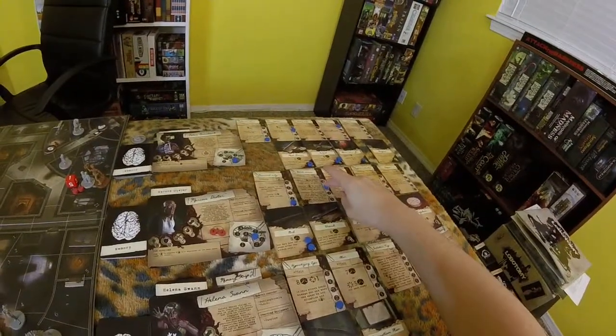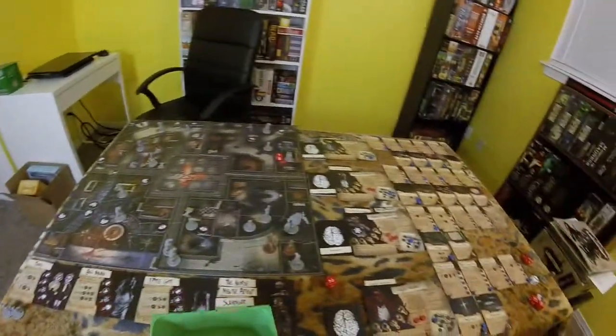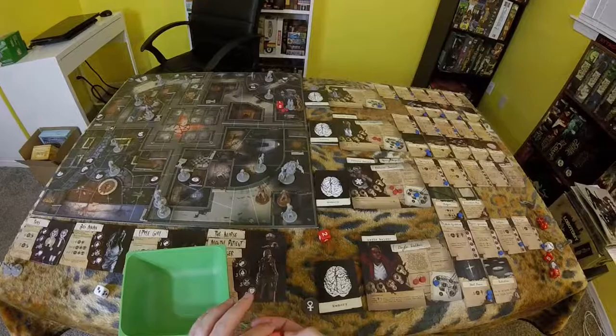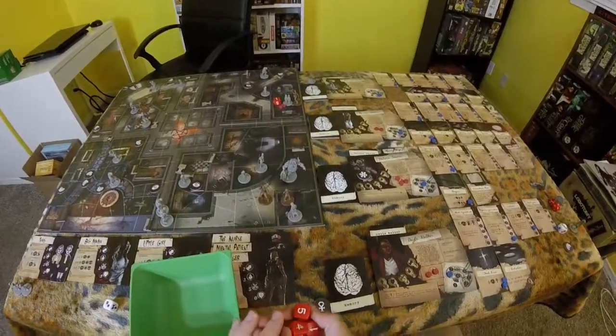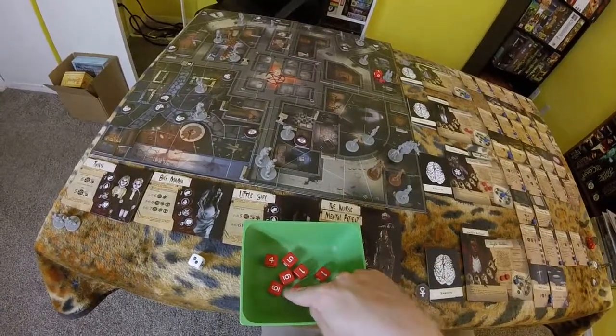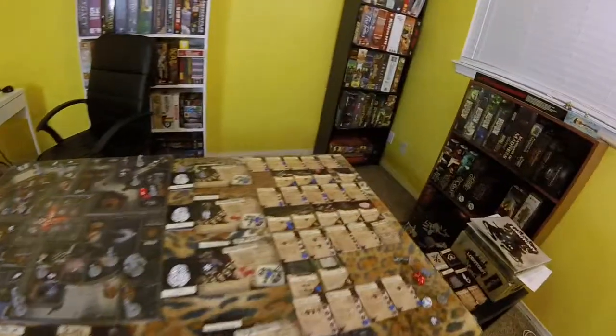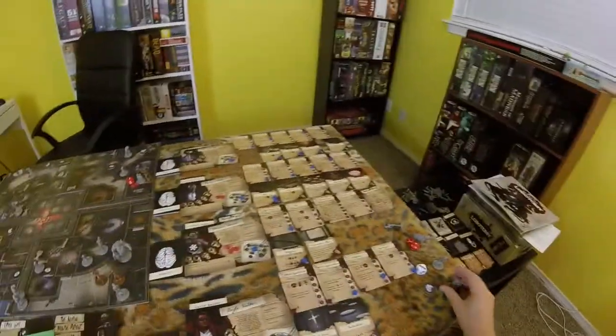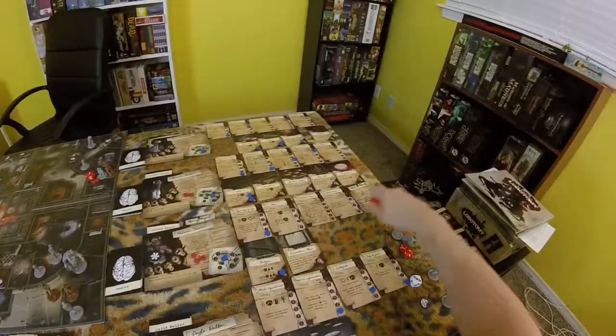I can reduce the cooldown on something - I'll do bedside manner, because I'm gonna want to use it again soon. Then I'm going to use craziness unleashed versus the mental patient, because I want to kill that thing really fast too. That is number of dice equal to his insanity, so basically eight dice for him because his insanity maxes out at eight. Rolling eight dice - 1, 2, 3, 4, 5 successes. That is enough to kill it. And I get to reduce the cooldown on bedside manner again.